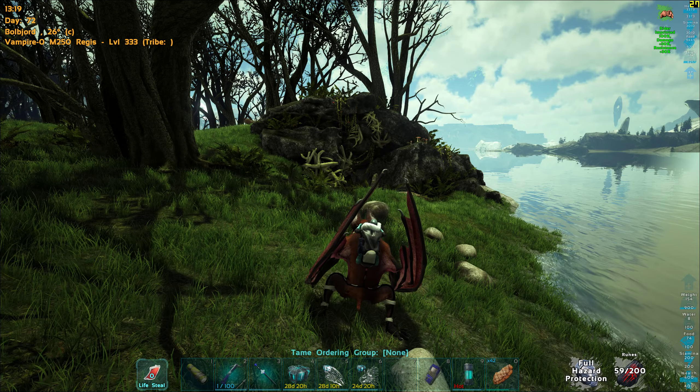Before we actually enter the cave, let me tell you something. The cave has a couple of dangers. This is the swamp cave of the island map and it has poisonous gases. You need either a full suit of hazard gear or a gas mask to not take damage. If you were to unequip even a single piece of hazard gear you will still take damage, which means you need a full suit of hazard gear.